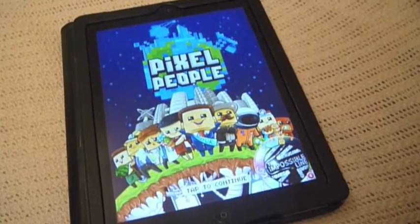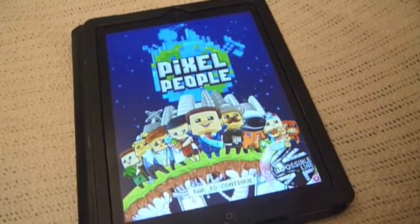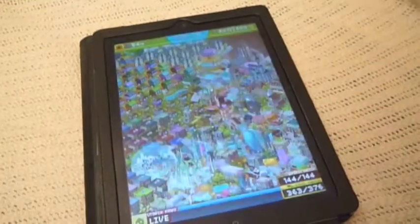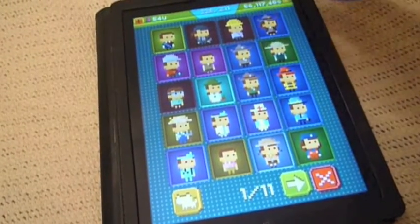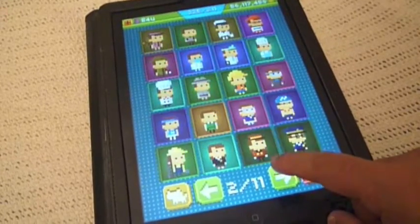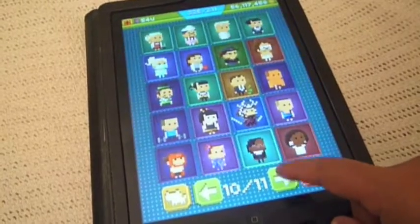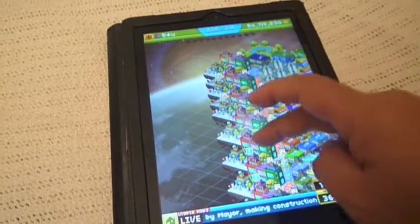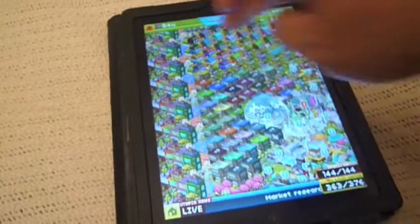Here is an iPad app called Pixel People, and here's my city. I've unlocked 225 of the pixel people — all pages, about 11 pages of these unlocked. I like these. They make a lot of money but you have to collect them all the time. The people live in the houses.